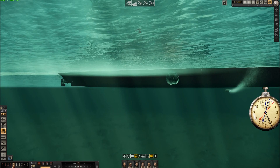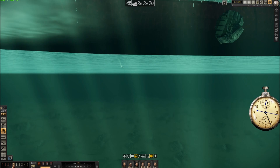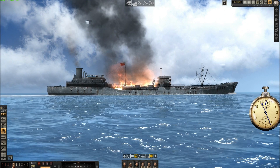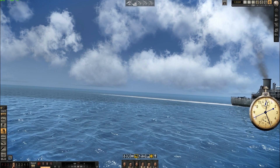Those two torpedoes - this one is the magnetic one. He didn't explode. So the magnetic one, I put it under the keel, but it just passed under the keel without detonating. But here is the ship - it's burning. So you see, it's not so hard to play with real navigation and manual TDC. You can draw your marks and so on - not so hard.